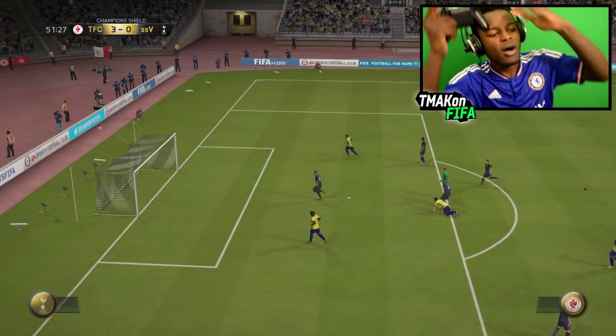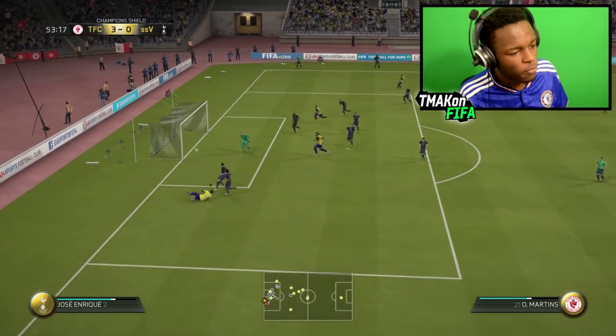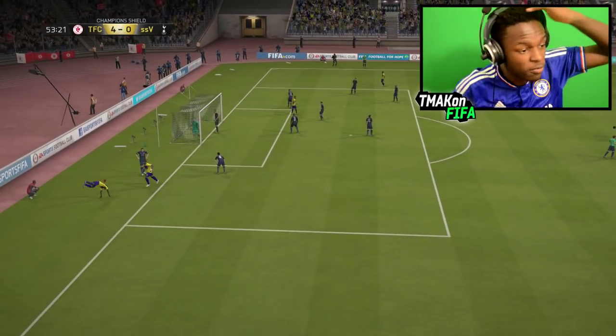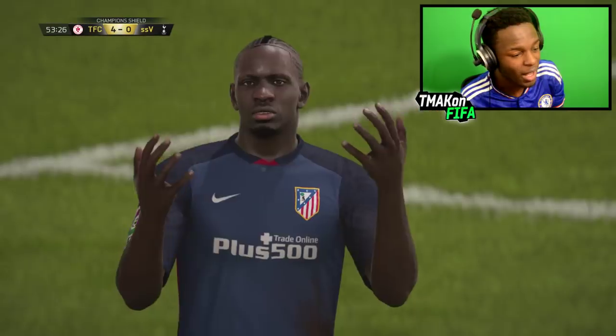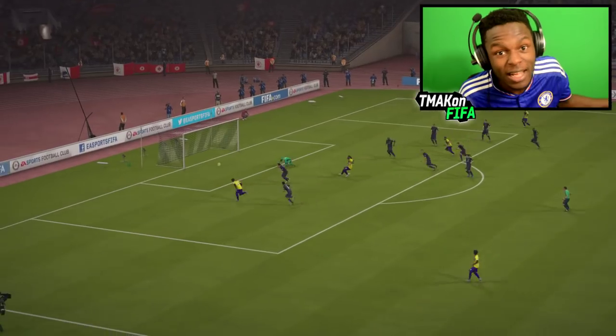Aluko with a finesse — that should have been another goal. Then Ezekiel plays it across and it's a volley — 4-0! What a freaking volley by Obafemi Martins. The keeper wasn't there but to still connect it like that is pretty good.